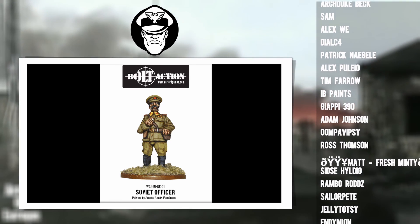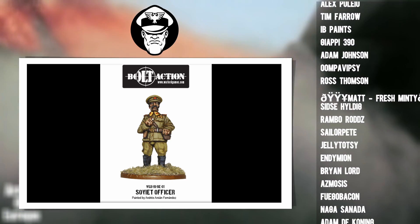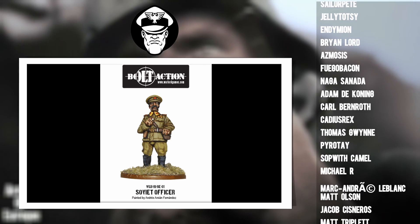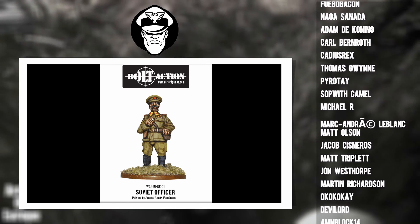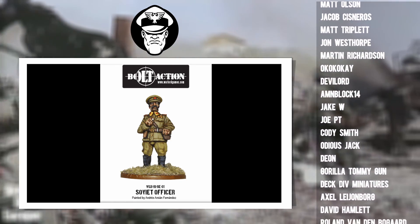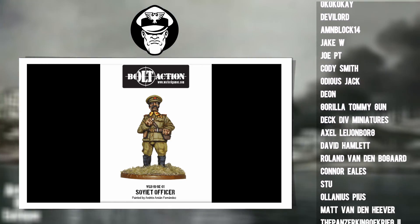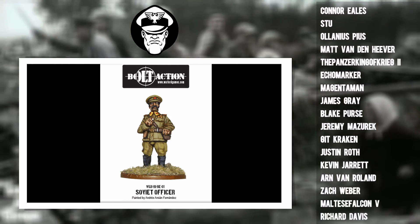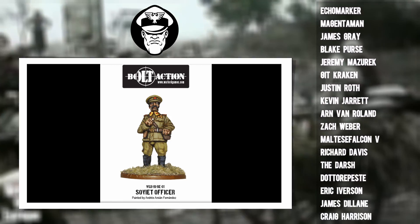For squad composition, we're going to have the Lieutenant and one extra man, both equipped with submachine guns — it's free to do so on officers and gives them a little more punch. We're taking the squad at regular, so it comes in at 85 points in total.